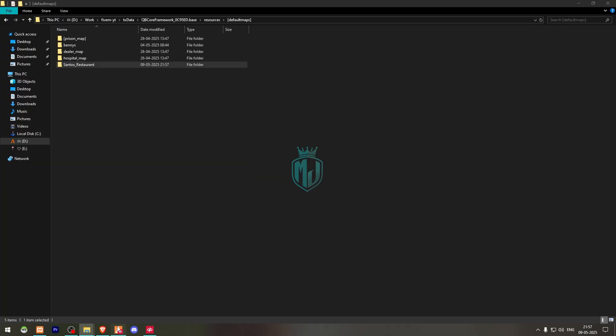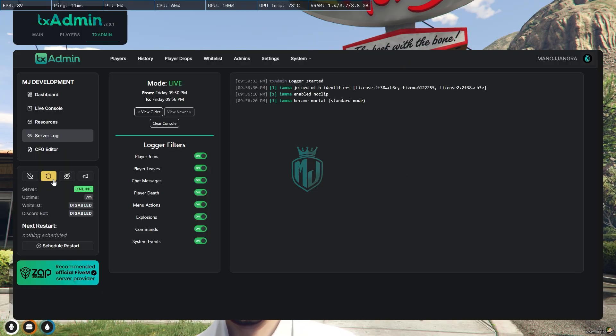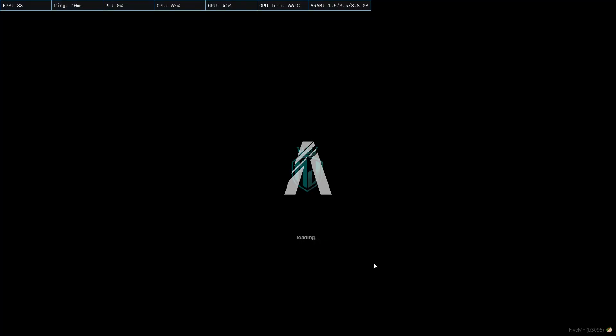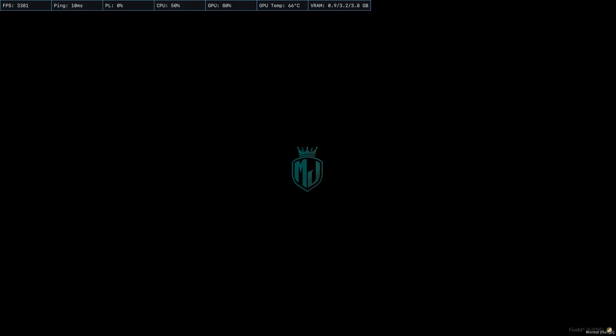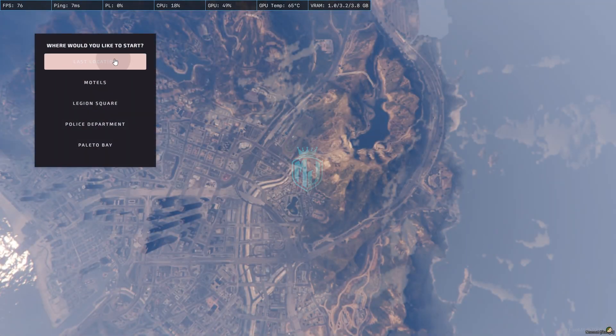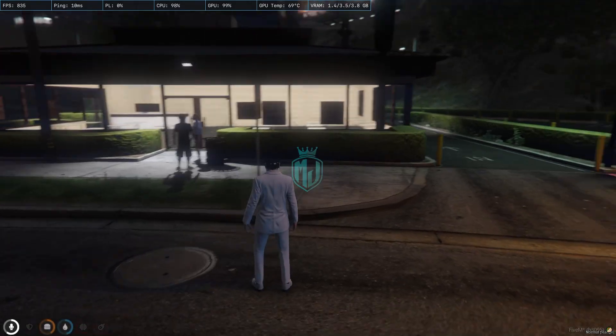That's it. After doing that, we will need to simply restart our server once, then we can get to see our new restaurant MLO. So restart and join the server back. Okay, so we are back in the server. Now we have to go to the last location.